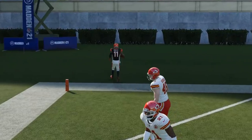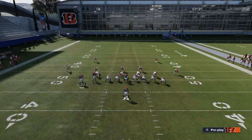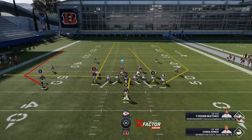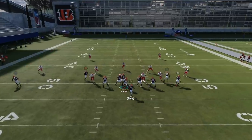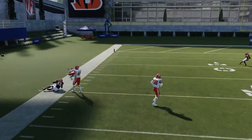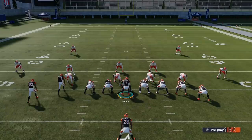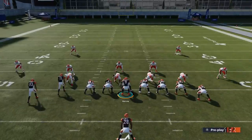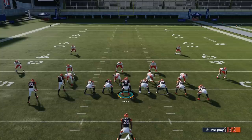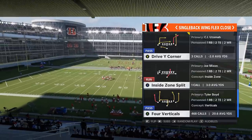The play's second-best coverage beater is cover two zone — pretty much the exact same setup. You just have to wait for the outside receiver to beat the cornerback, and that's the best thing you can do with it. I wanted to focus mostly on cover three to start the video, but there are other things this play can do. Let's move on to the next play.